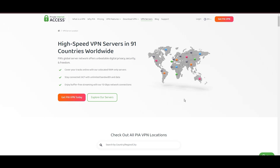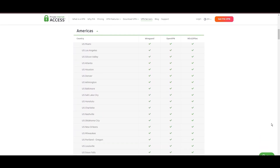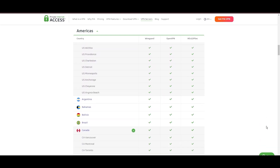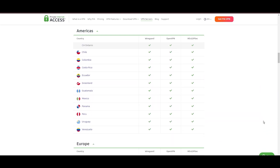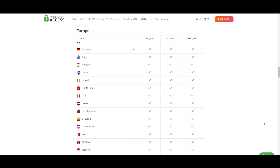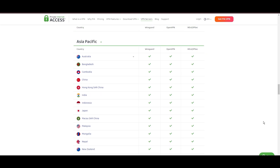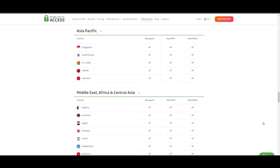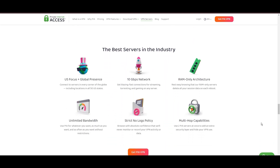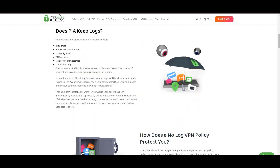Stepping into the spotlight with a formidable server network, Private Internet Access VPN takes the crown for its unparalleled range of over 35,000 servers globally. This extensive collection not only eclipses heavyweights like NordVPN and Surfshark but also cements PIA's position as the go-to choice for those prioritizing server variety and accessibility on Black Squad. At the heart of PIA's appeal is its promise of swift and seamless connectivity, a boon for gamers and especially Black Squad players. The ability to connect from anywhere without suffering from server overload ensures a smooth and lag-free gaming experience, with a particularly strong server presence in the US.